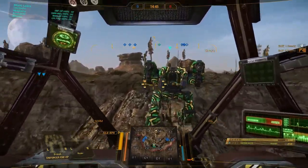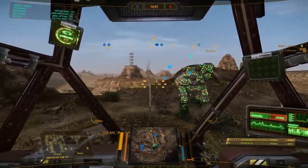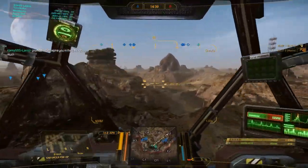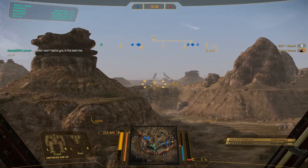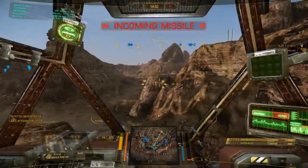I'm in the Enforcer 5P with dual UAC-5 builds. I have a very small engine in this right now — I think XL230 or something — because you really run out of ammo in this thing, but we'll get to that later.